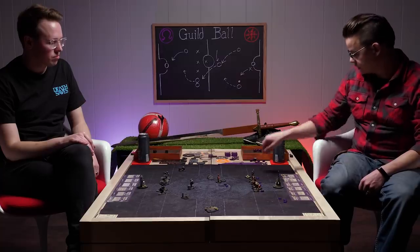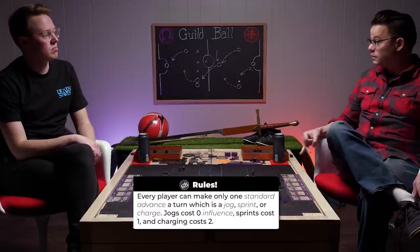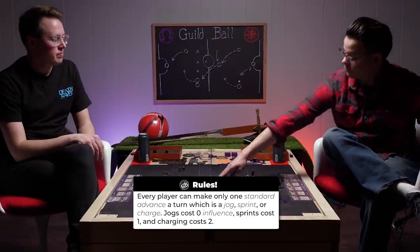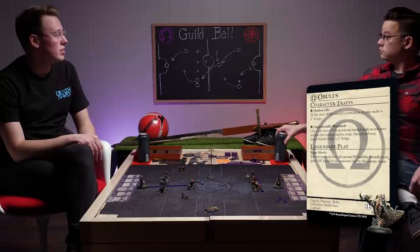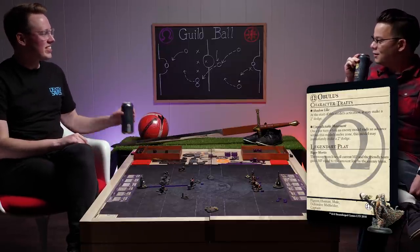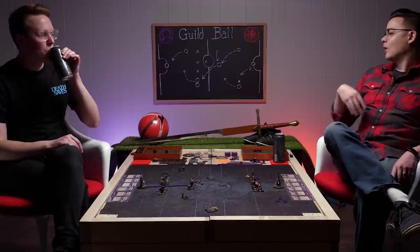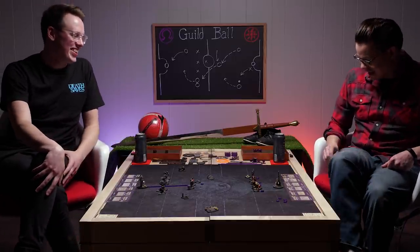Now, Brisket — I'm gonna use my fancy eight-inch stick to line up a shot. She can shoot the ball eight inches. I'll move her up. To shoot a goal it costs one influence and one MP. I'm going to spend my one influence. You moved into August's melee zone, and I have an option to use an ability called unpredictable movement, but I'm choosing not to use it. I go down to three momentum — I had four accumulated from my sweet footy skills.